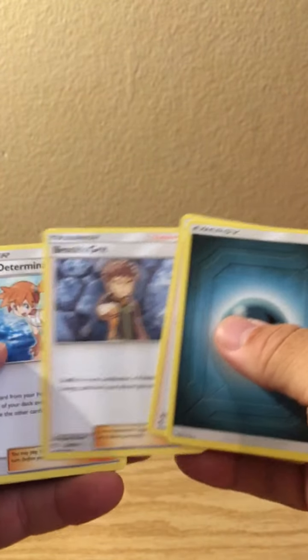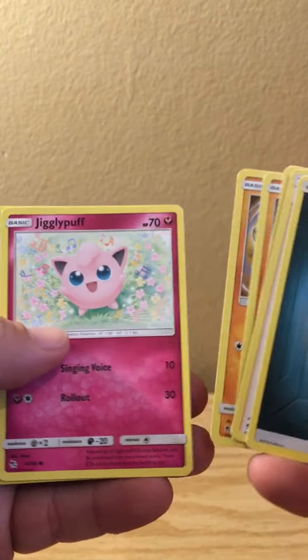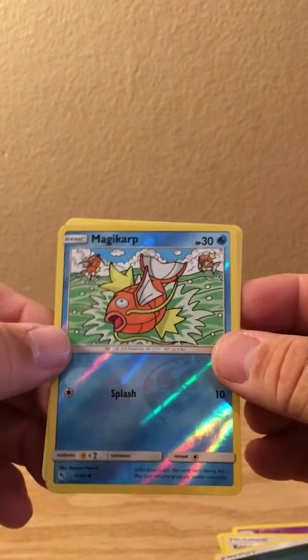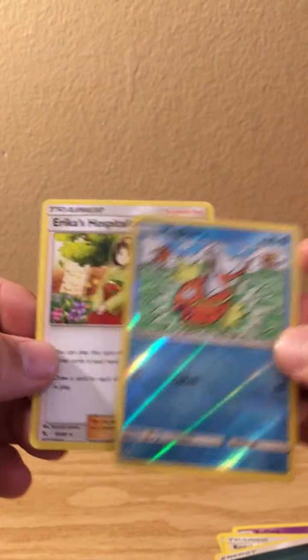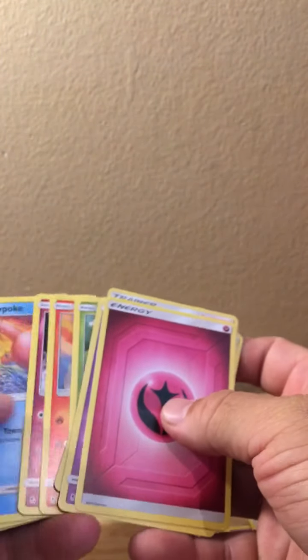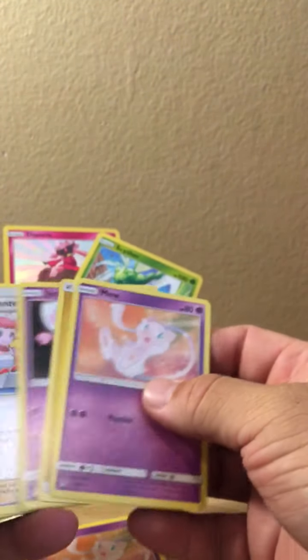Misty's Determination, Koffing, Cubone, Geodude, Jigglypuff, Staryu, Magikarp, and a trainer - Erica's Hospitality. So not too bad. Looks like there's not one shiny GX per pack or per package.